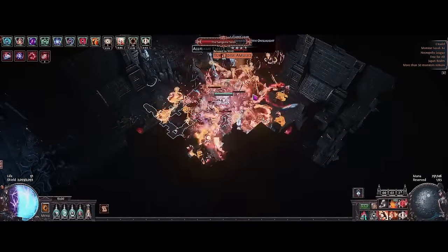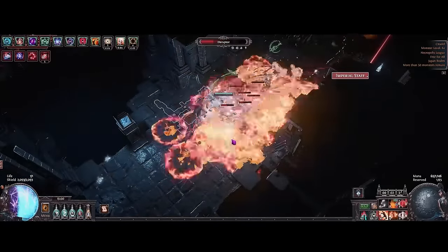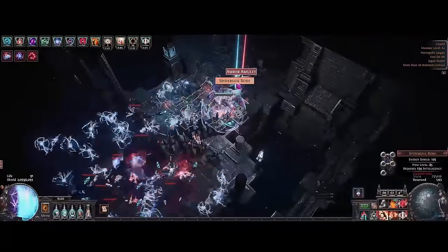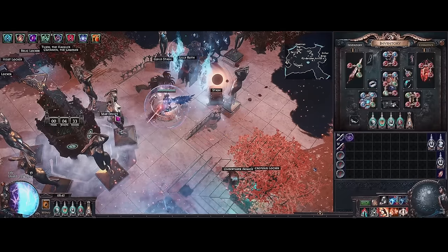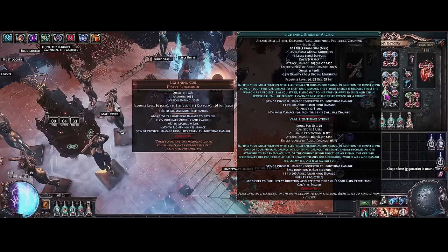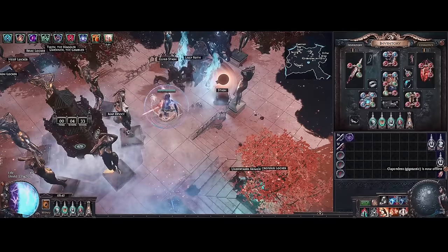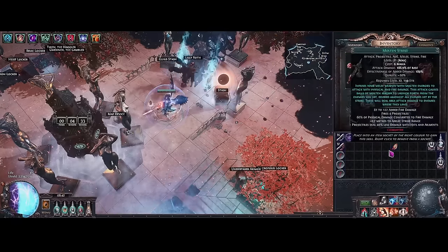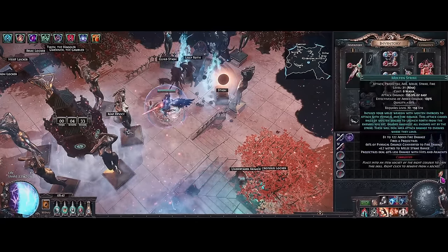What can this build do? It can pretty much do almost all content in the game. I've killed Ubers, done normal pinnacle bosses, T-17s, and juiced mapping. You can use a lot of different skills — pretty much any skill you can use with a sword. Right now I'm cycling between two skills. For mapping I'm using Lightning Strike of Arcing with GMP, which feels really good for clearing. When I go to bosses or harder content, I like to use Molten Strike, because it's the highest single-target attack you can use with a sword — all the little projectiles shotgun and we have a lot of projectiles.